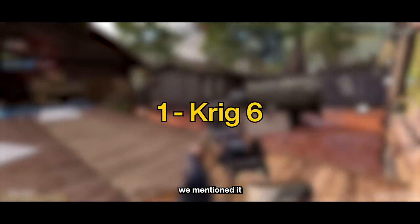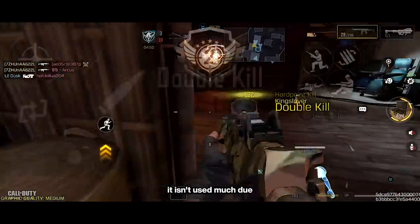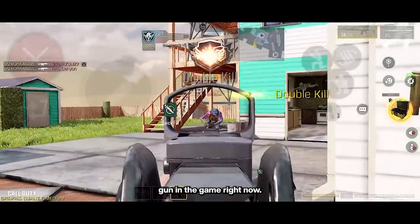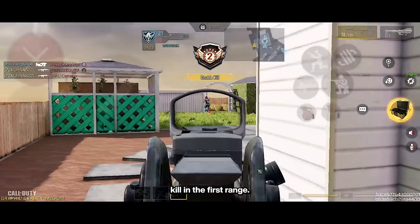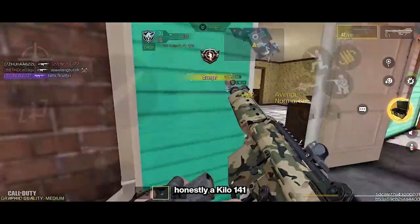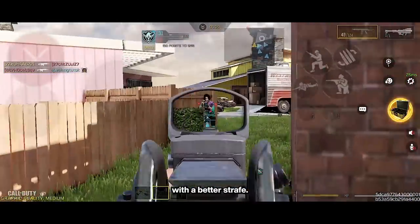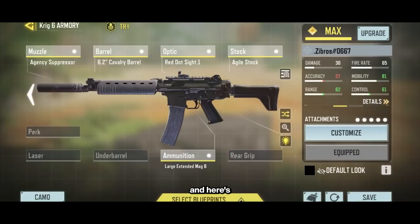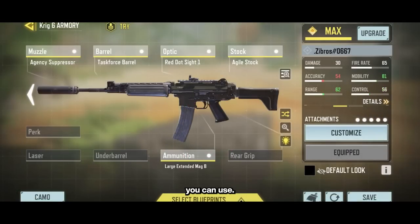For the first spot — we mentioned it a few seconds ago — it is the Krieg 6. For now it isn't used much due to a sound bug in the game, but it is the most efficient gun in the game right now. It has a potential 3-shot kill in the first range, a really easy-to-control recoil, and a large mag that gives it a performance edge with better strafing ability. For the gunsmiths, we slightly improved from the top 10 video — here are all the different combinations you can use.